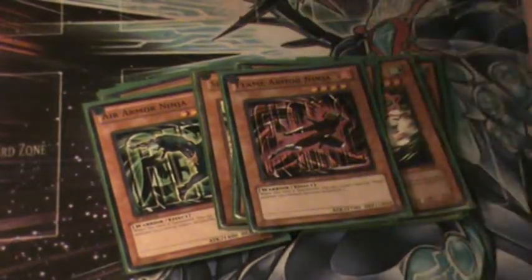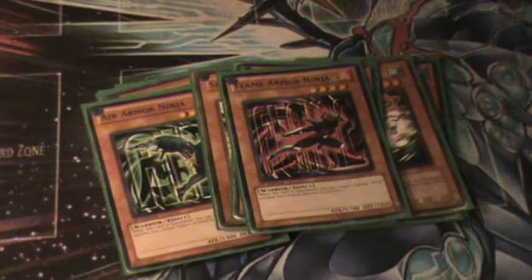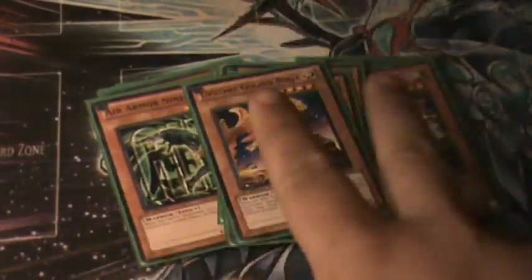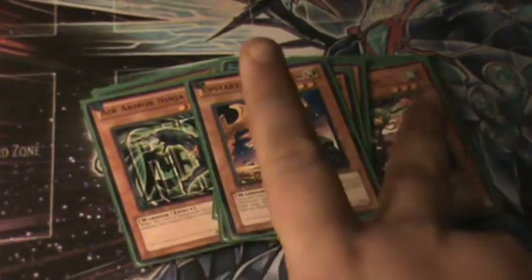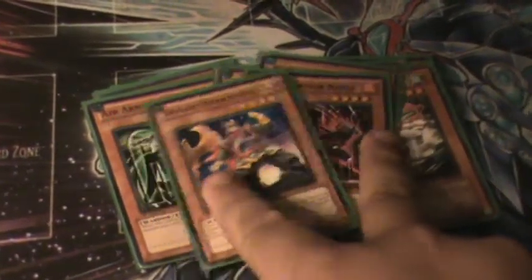Flame Armor Ninja — my favorite guy in the main deck, second favorite actually. Then Upstart Golden Ninja — I want two more for this deck because you need him. You discard a trap from your hand, especially to special summon Flame Armor Ninja.